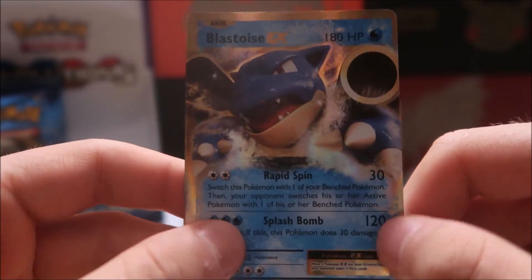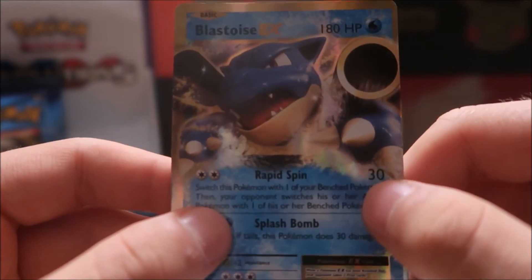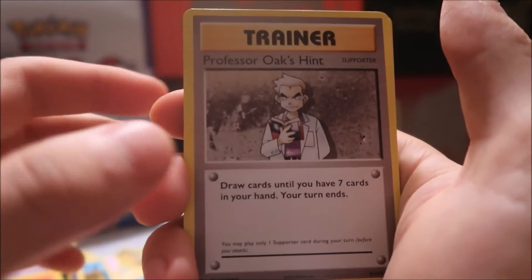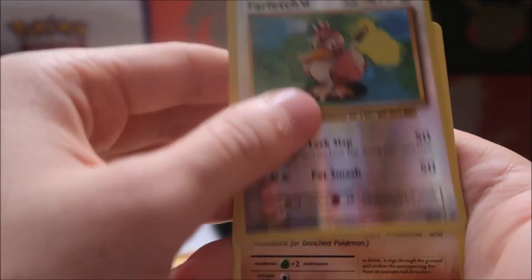Our third EX and we still have two packs left in this half of the box. So far our pull rates are far above average — three EXs, a Break, and a secret rare in 16 packs. Pretty good, I can't complain. I did hear this set had pretty good pulls in the boxes, so hopefully this holds true. Next pack: Vulpix, Sandshrew, Onix, Magikarp, reverse holo Farfetch'd, and another Dugtrio.